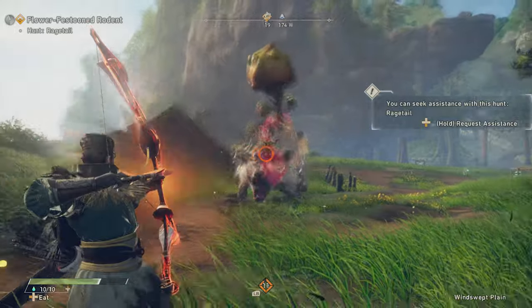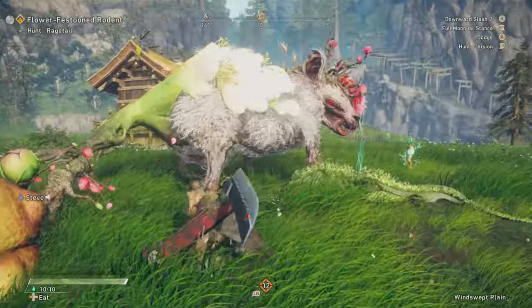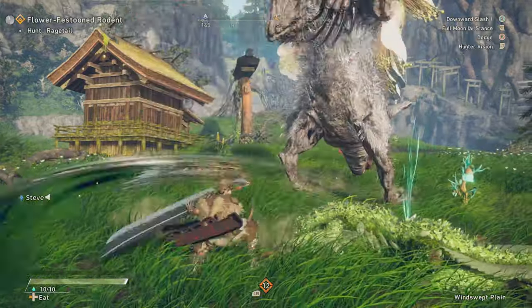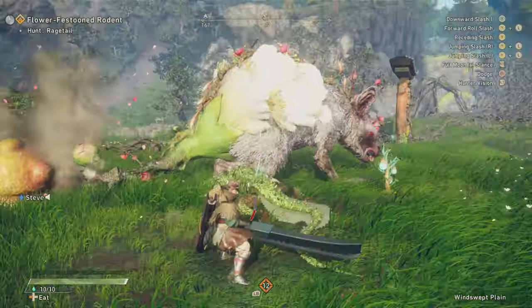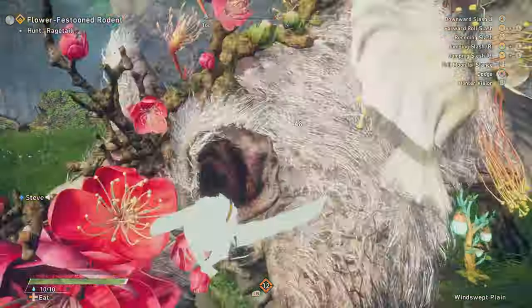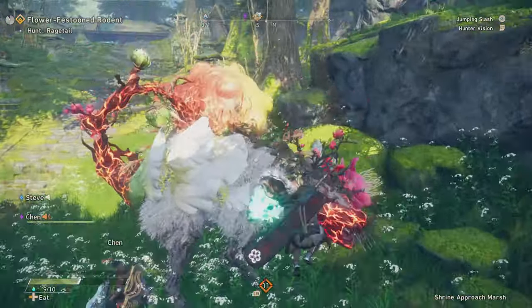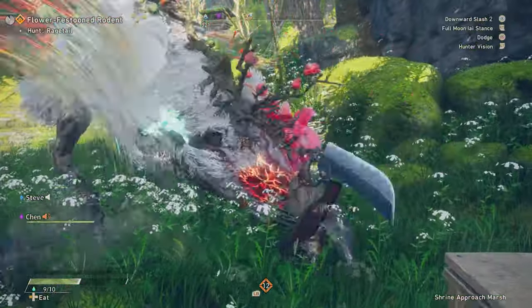And of course there's the Bow for those who like to keep their distance. Once you reach the game's second chapter, you'll be able to unlock three more options, so you'll find that there's plenty of ways to skin a Kemono. While you're free to pick one weapon and stick to it, you might find that different ones work better for different Kemono, and it's also worth considering what your teammates are wielding when you're playing in multiplayer.